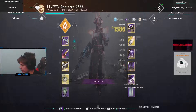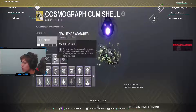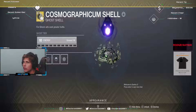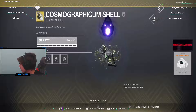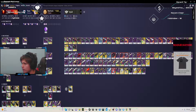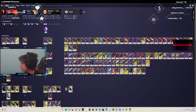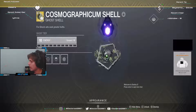A little reminder for day one: have everything you want on the main character you're going to be playing when the new season launches. I recommend transferring everything to that character. I'll most likely be playing on my Titan, so I'll transfer everything I could possibly want onto my Titan. DIM is going to be down and the maps are going to be down, so it's a lot harder to manage things.